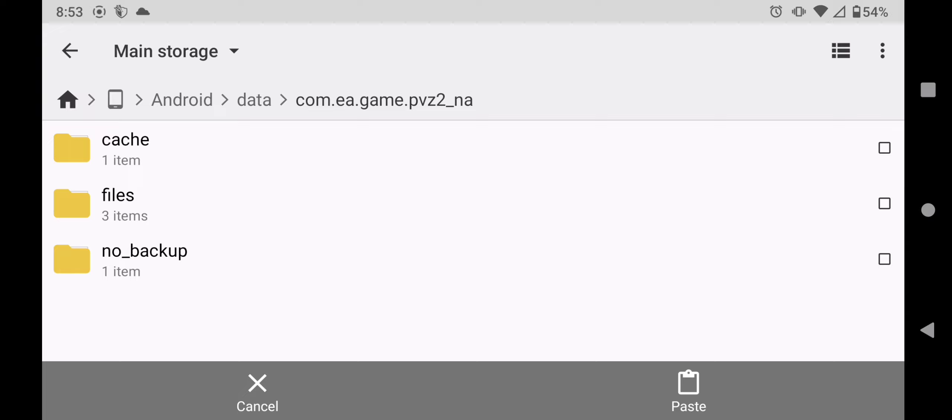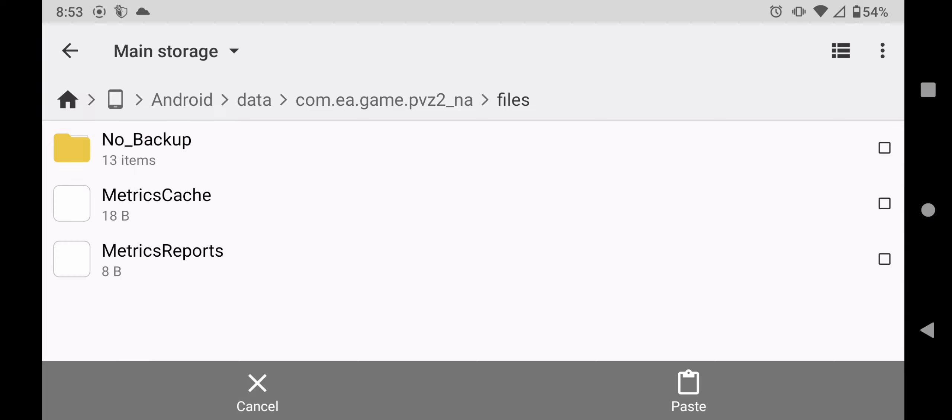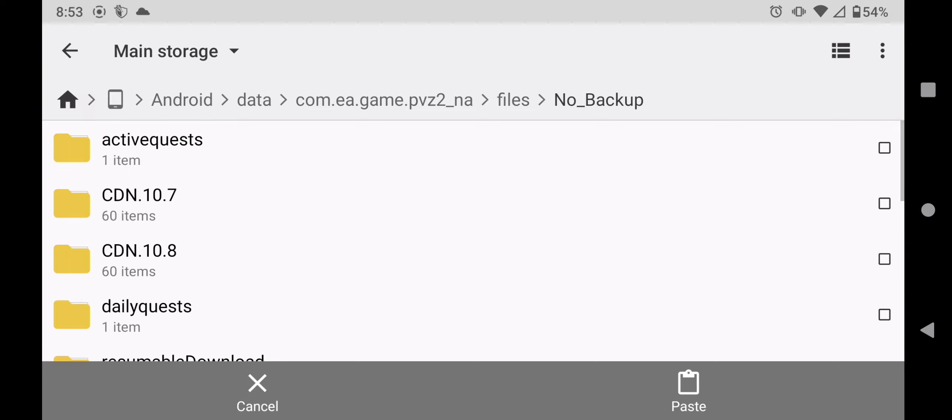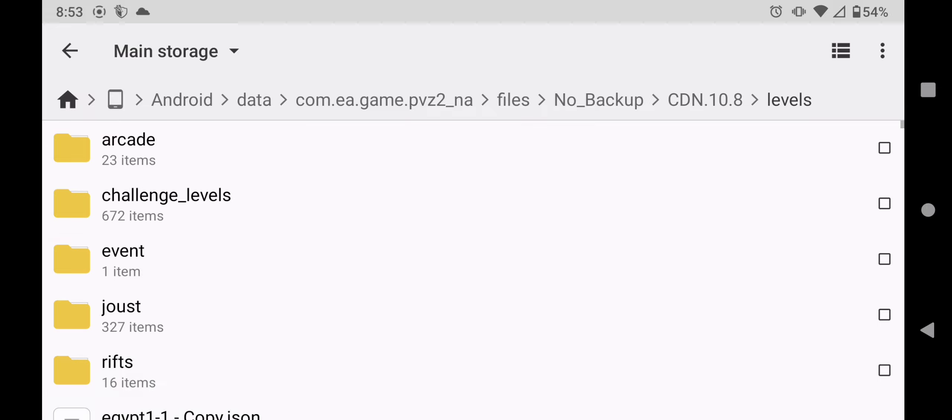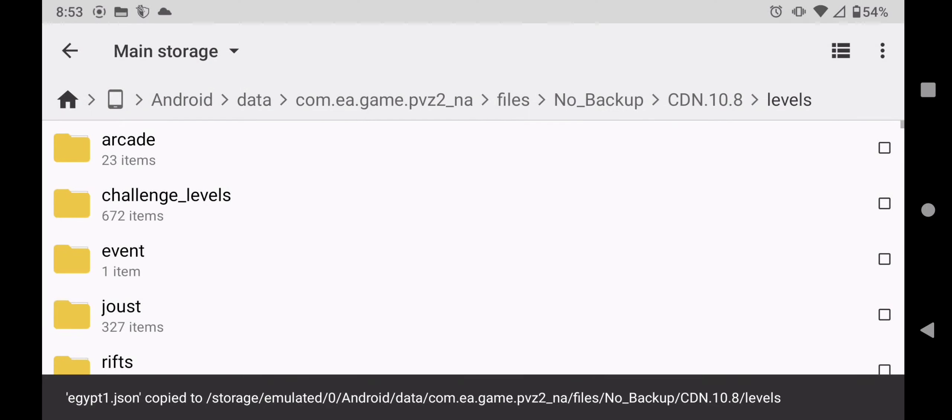Go to Files, go to No Backup, and go to your most recent CDN file — mine's CDN 10.8. Click on that, make sure it's the newest one. Go to Levels and paste the file right there. There we go.